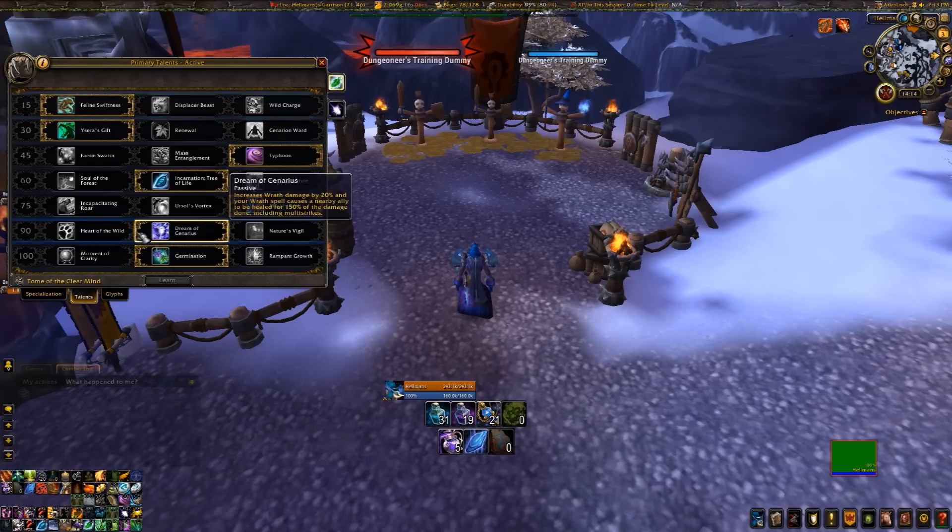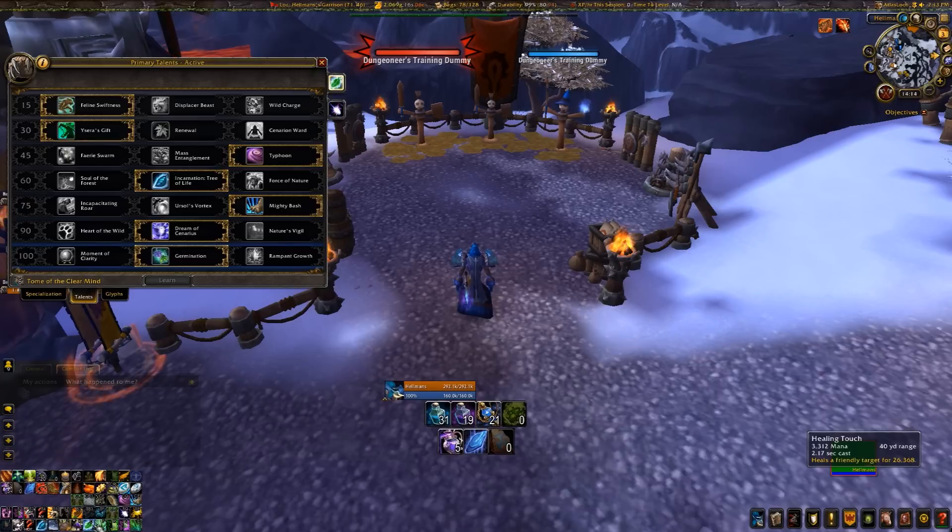Level 90 is basically where you decide: am I running out of mana? I have to take Dream of Cenarius. There's nothing else you can do, because it replaces your Healing Touch filler with Wrath. Wrath is free, Healing Touch is not. Even though Healing Touch isn't that expensive, constantly filling with it doesn't allow you to regenerate mana. If you're constantly trying to top people with Healing Touch, you're going to run out of mana. Without Dream of Cenarius, you have to be careful about mana from the very start to the very end of the encounter.